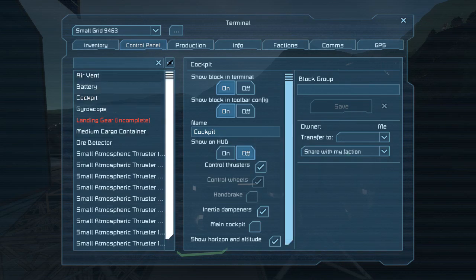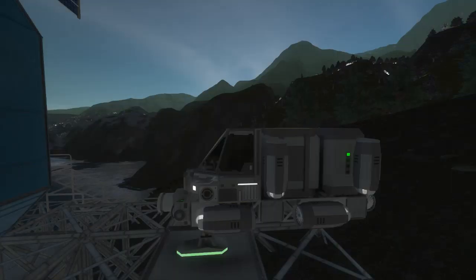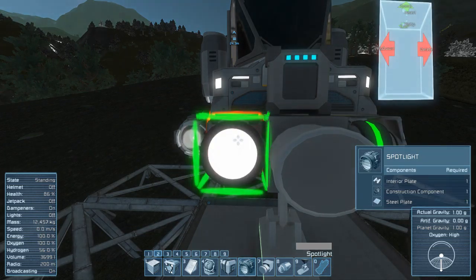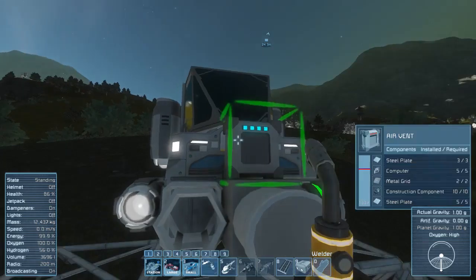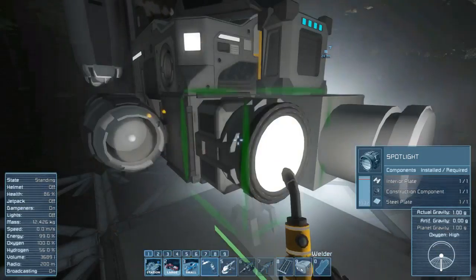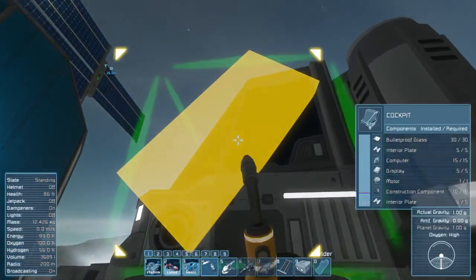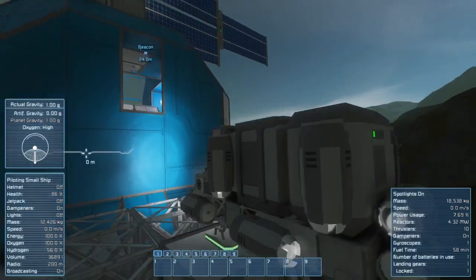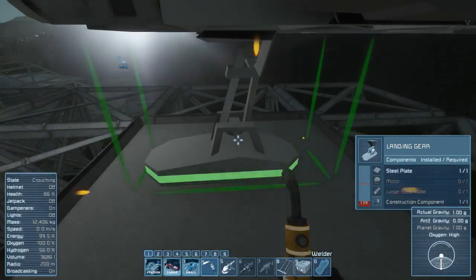The air vent uses some energy — let's check. We don't really need room pressure since the ship is in atmosphere anyway. We have our gyroscope done. Let's add a spotlight — maybe just on top. We have enough materials so I think the ship is ready component-wise. Let's try to bring it up — dampeners are on.